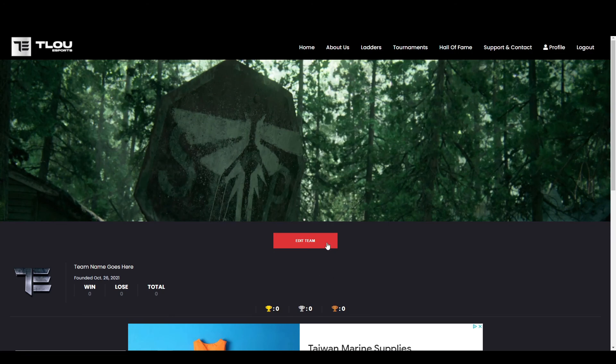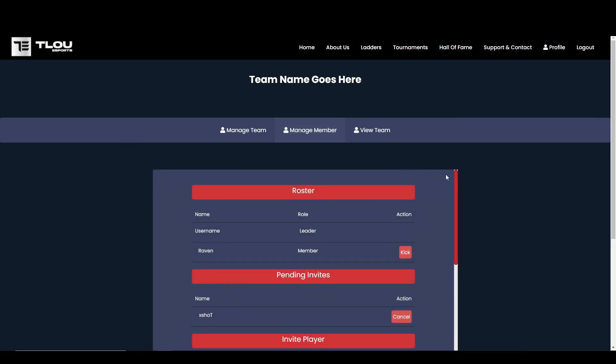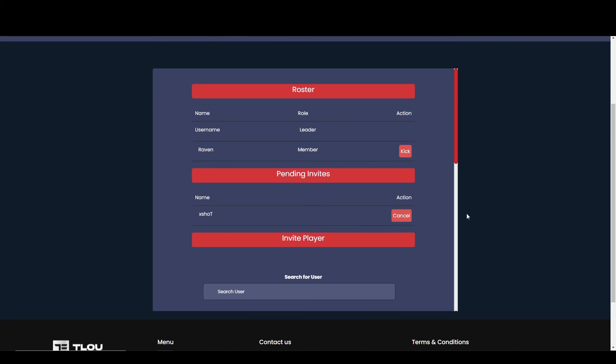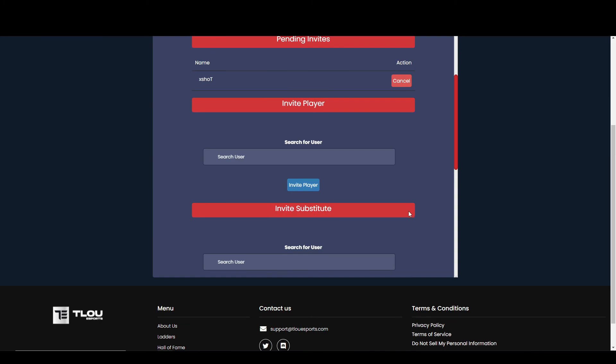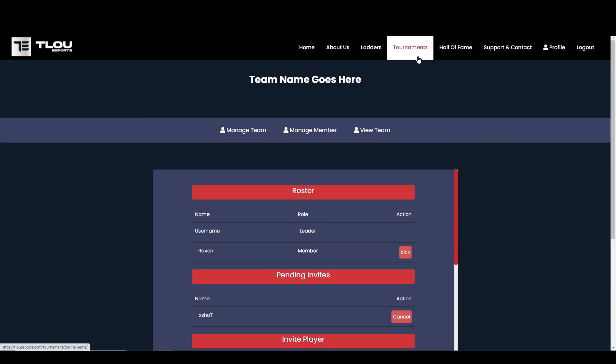Back as the team leader, if we head to the team's page, select edit team and then manage member, we are able to kick any of our members from the team and we always have the option of inviting new players. However, as this tournament is a 3v3 and only 2 substitutes are allowed, it will not be possible to have more than 5 players in total.